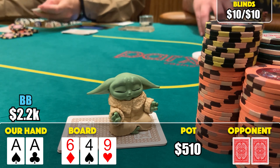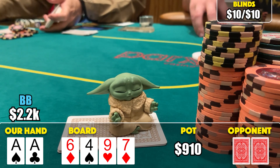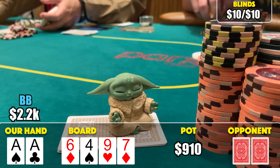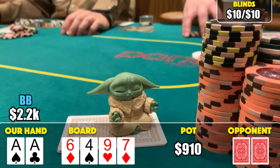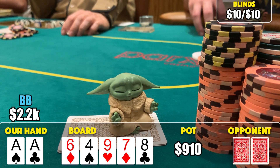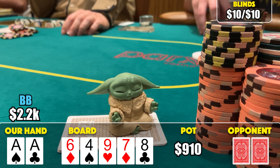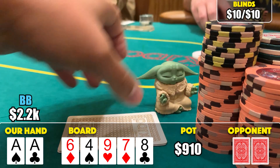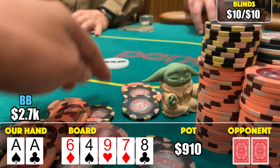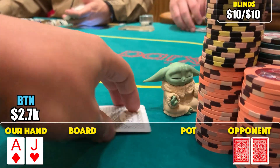They bet 200 bucks and I just call. The turn comes a seven of diamonds, bringing in the backdoor diamond draw. I check again, selling the story that I may be check-calling with ace-king. The turn goes check-check. The river comes an eight - the flush doesn't come in, but now we have six-four-nine-seven-eight, so there's a straight and a four-two straight out there. I check the river, our opponent doesn't bet, I flip over my aces and win. Stack is up to about 2,700 from a 2,300 starting stack.